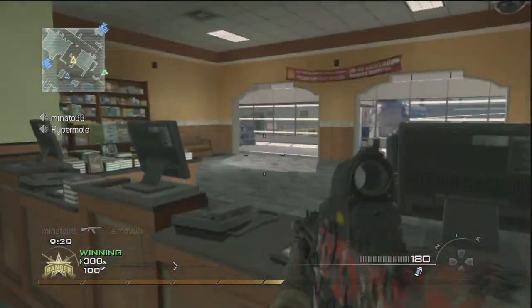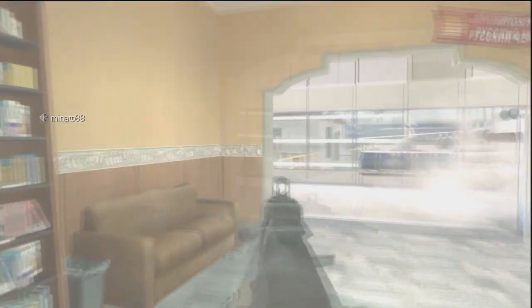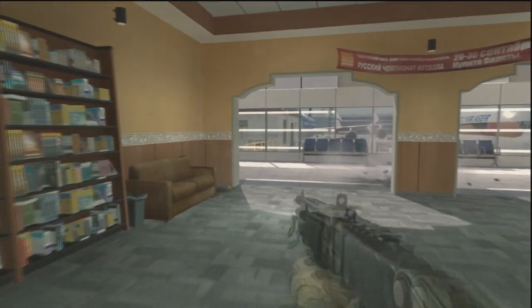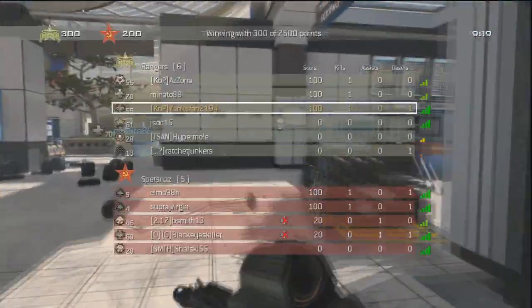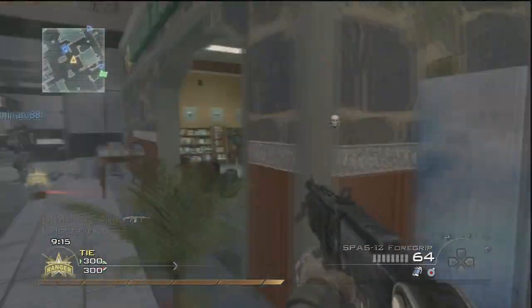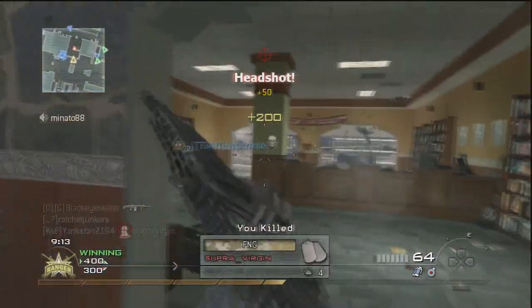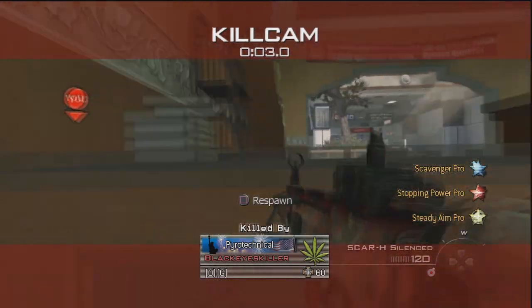I'm using the Predator, Harrier, Chopper Gunner killstreak setup. In the beginning there I was waiting for someone to come around the corner, no one did and I got bored, so I just decided to charge with my sniper shotgun, the Spaz 12. And there I got killed by an MLG Pro with a noob tube — it takes a lot of skill to fire those things.